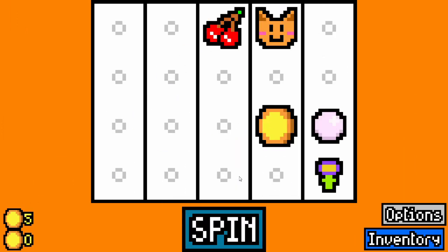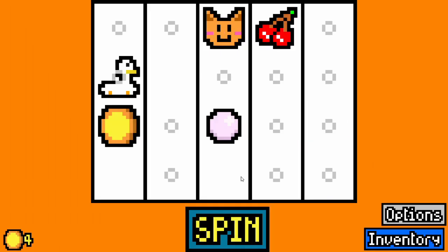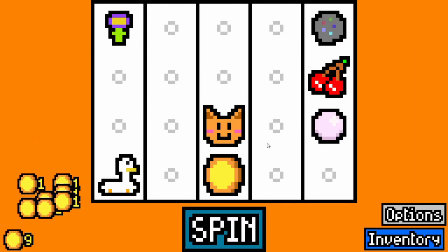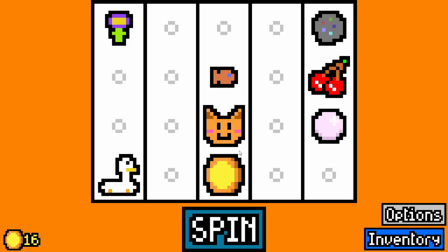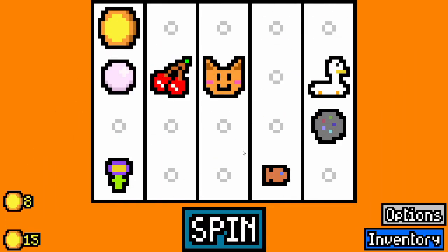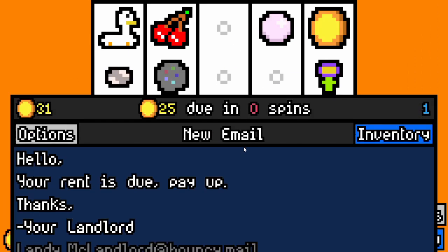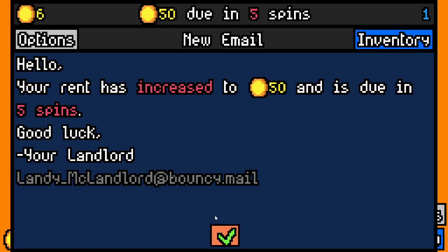I'll probably try to get 5 runs in of this as well, and we'll just see. Goose is always a good item to start out with — you have a chance to just high roll RNG, and I'm really happy with that. Of course, the first couple picks are pretty mediocre; we're just getting whatever it throws at us and taking it.